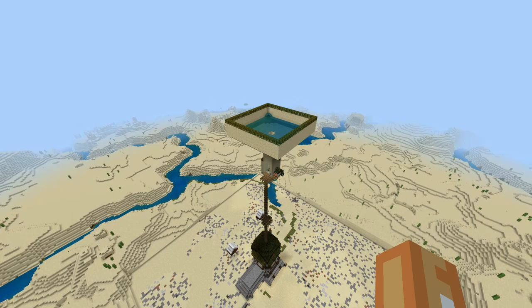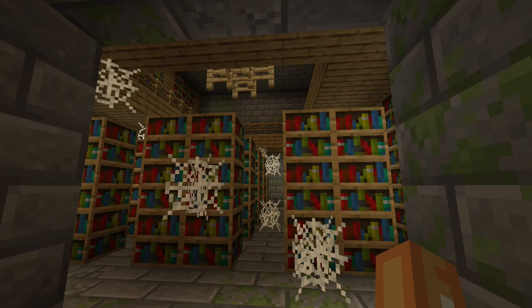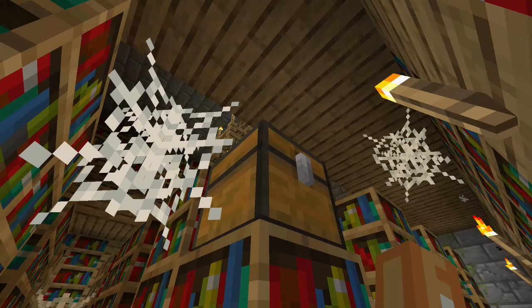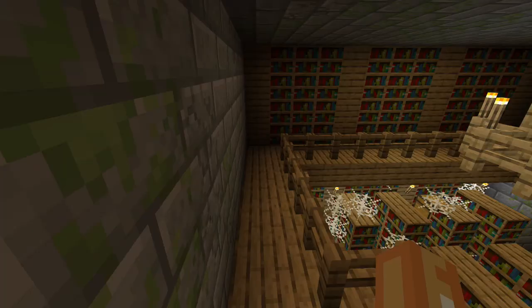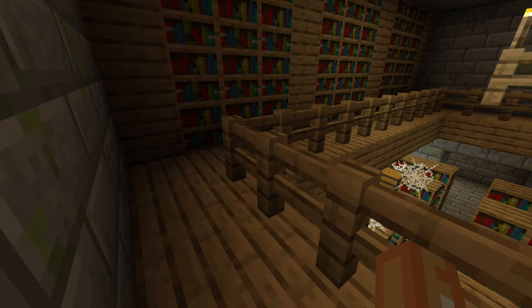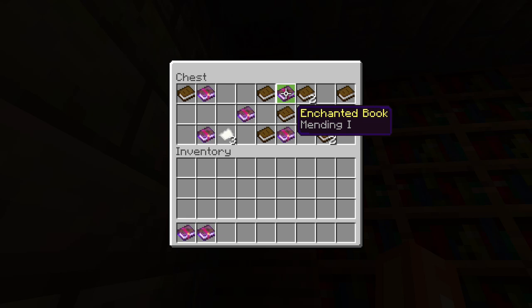Number three is the End Dungeon. Just before you get to the End and go through the portal, you want to check the whole End Dungeon for chests. That first chest wasn't a Mending book, however it was still an enchanted book, so the chances are you can still get a Mending book from those chests. I found a Mending book when I was in the library — it kind of makes sense finding enchanted books there. Make sure you search both chests, and sometimes there are two libraries in your End Dungeon. As you can see in this chest, there are a number of enchanted books including Mending, which is exactly what we want.